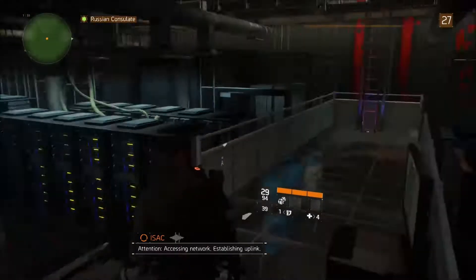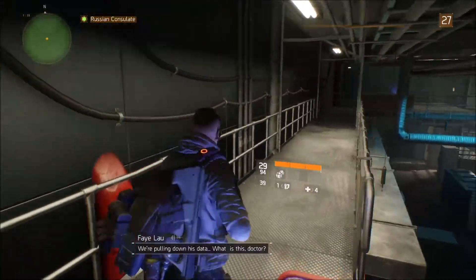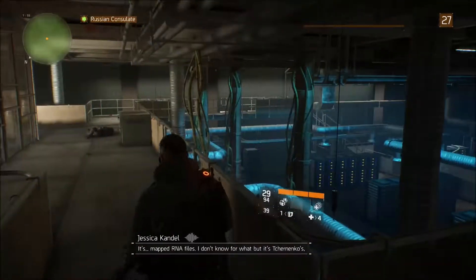Their shotguns mean nothing — except now that the buff wore off, they kind of do, so I'd be careful. Get out of here — does that hurt? Yeah it hurts me not at all. Apparently bullets can't go through doors — all doors in the world are bulletproof, can confirm. Look at all those buffs from healing — that's awesome! We are just roasting it up in here.